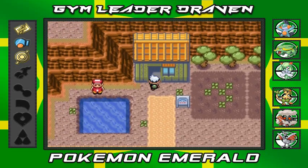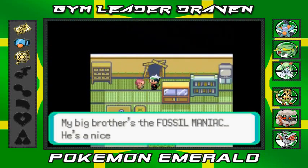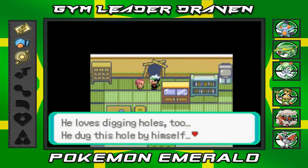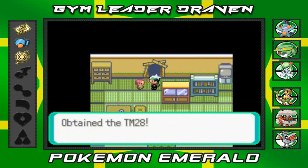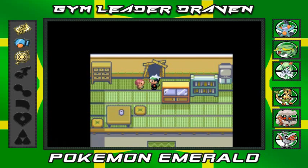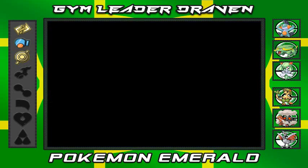This guy's house is the Fossil Maniac's house. If you go in here, his little sibling says: 'My big brother is a fossil maniac - he loves fossils and digging holes. He dug this hole all by himself. You can have this so you can dig holes just like him.' And we got TM28 Dig, which is a very good Ground-type move! Let's see who can learn it.